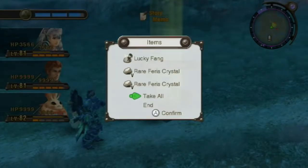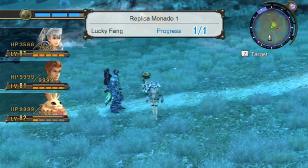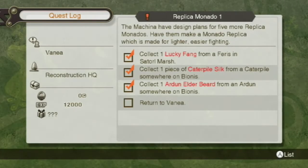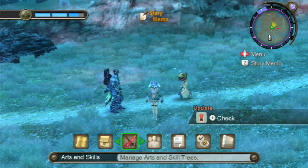Let's grab that and get the affinity up eventually. There's the lucky fang we were looking for, a couple of crystals as well. Does that actually complete it for us? It does — that is everything we needed for Replica Monado 1. Let's head back.